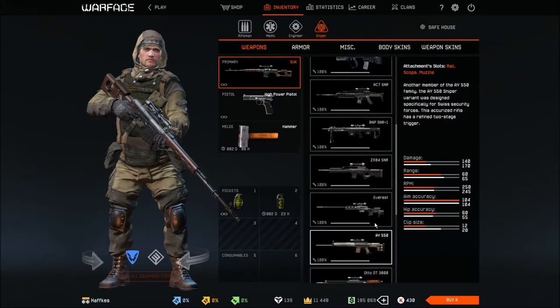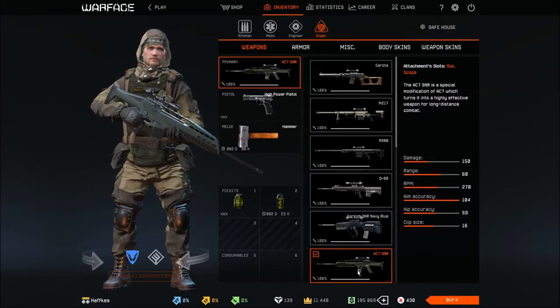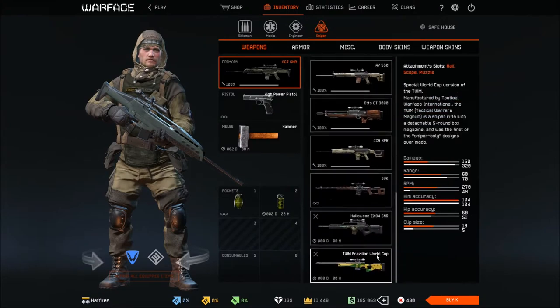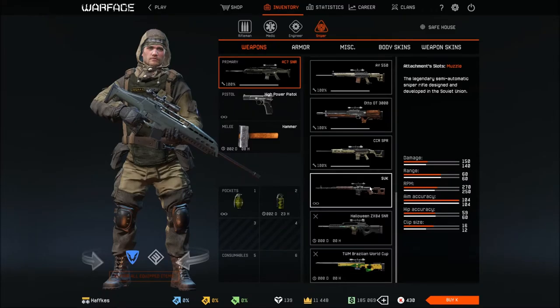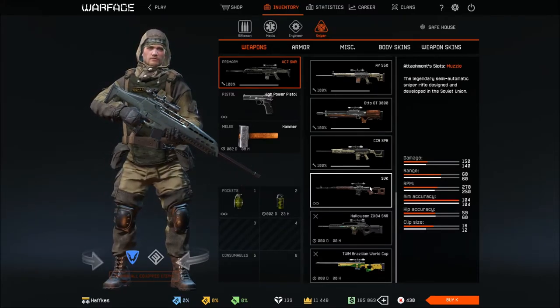We're now going to the common section and the next rifle is the AC-7. Like the ZX-84, it's a war weapon type with war weapon range, and it has a distinctive look - a bit fishy in my humble opinion. We're going to compare it to the SVK default weapon. We get 10 more damage, which may or may not be necessary. The range stays the same at 60, and I'm a little skeptical about that because sniper rifle ranges usually go up to 70.